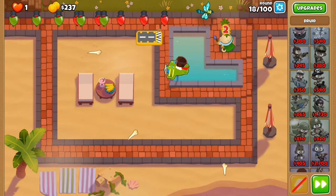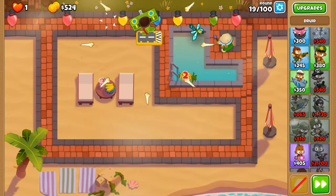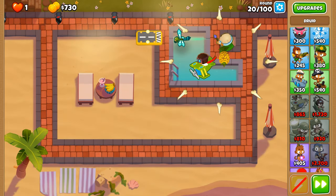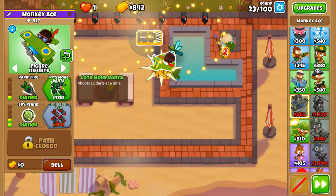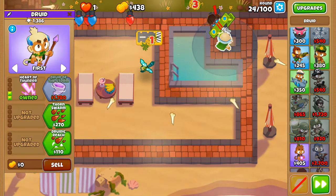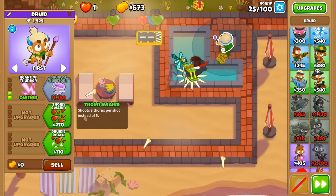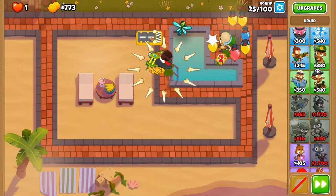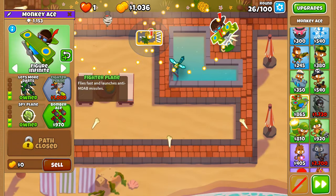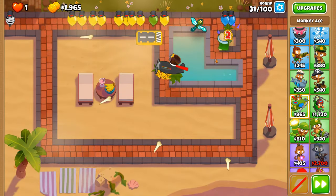We're going top path rather than bottom path with the Spirit of the Forest because the vines that spawn from the track are able to pop leads with the Hard Thorns upgrade. Bottom path is primarily better alongside nearby farms for more money generation per ability usage. We'll be getting Rapid Fire, lots more darts, then Fighter Plane, and possibly a 2-4-0 — or before round 40 we'll pursue Operation Dartstorm.